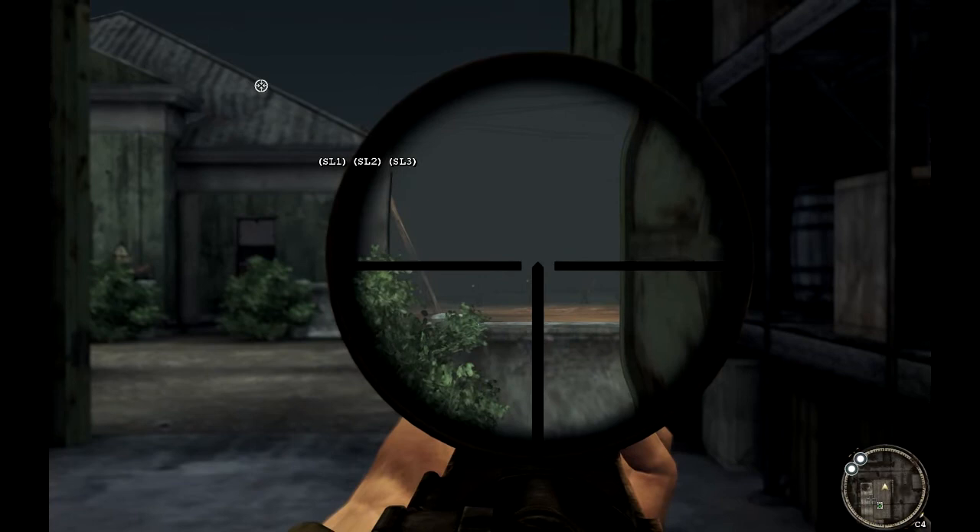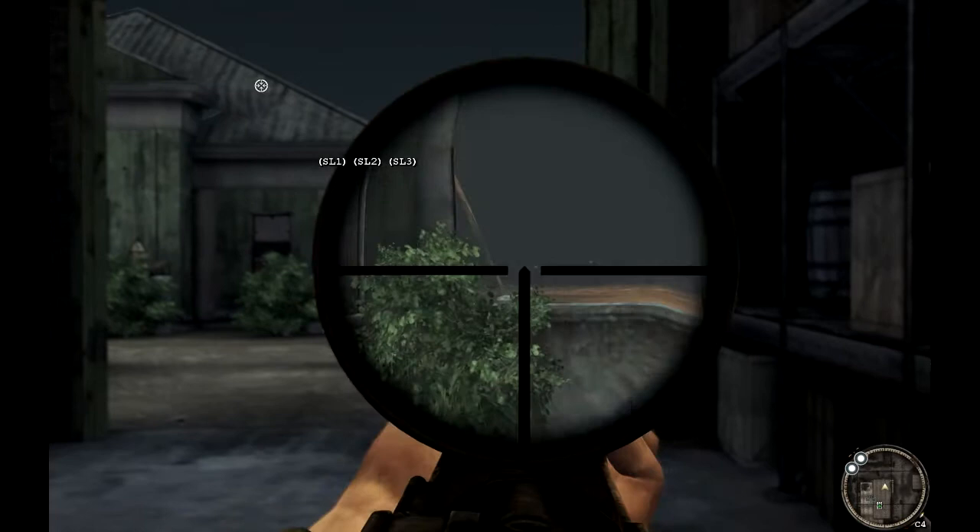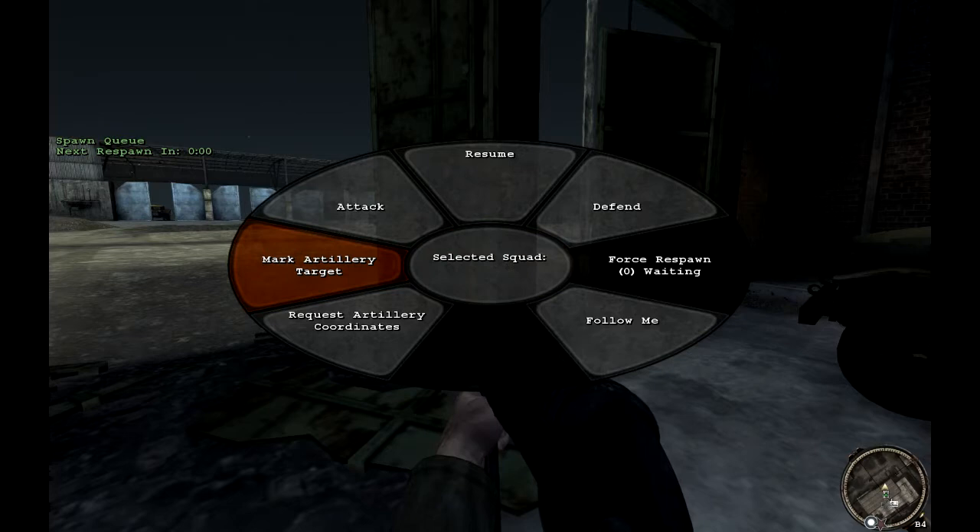This is the marksman class, which is your sniper. Right-click brings his scope in — it has optical features and a range adjustment on the scope. If you press the weapon function key he'll switch to iron sights, and press it again to go back to scope.